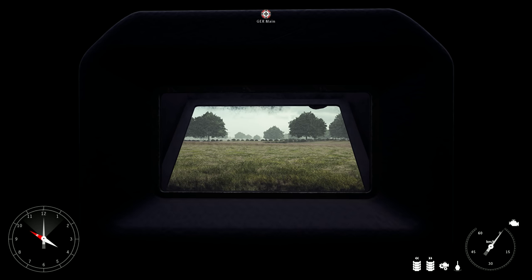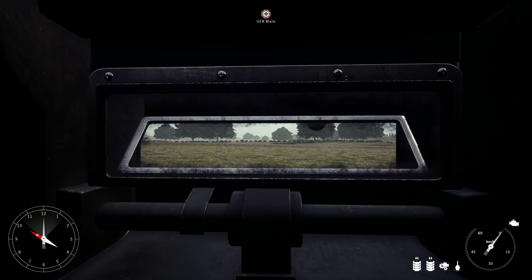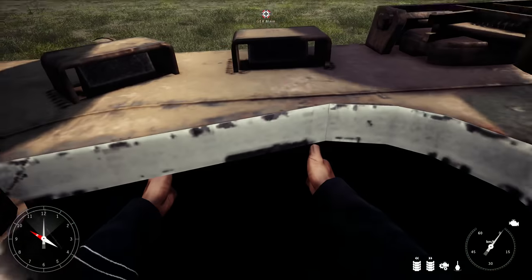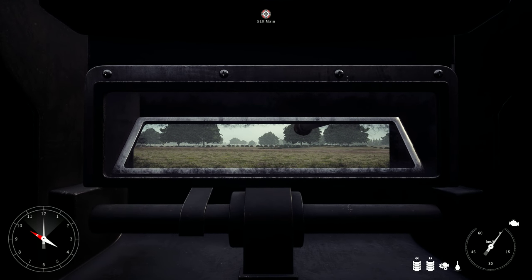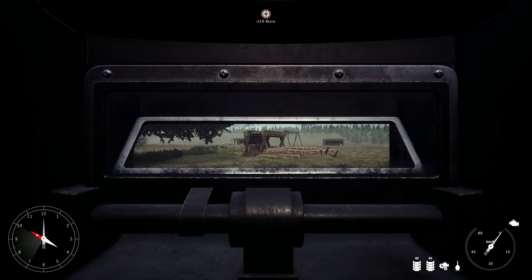Using the mouse wheel to scroll up, you will change to the periscope, and scrolling one more time you will turn out. Scroll all the way back down and you can look around with the periscope. By pressing the Ctrl key and moving the mouse, you can actually rotate your periscope left and right.